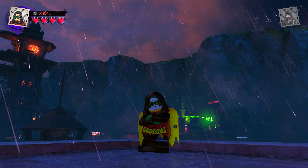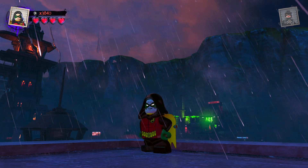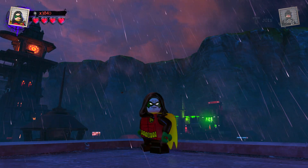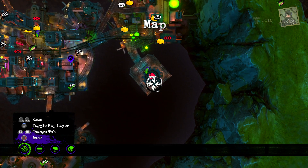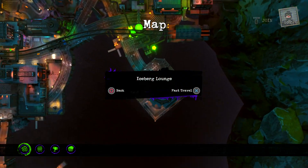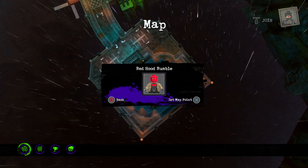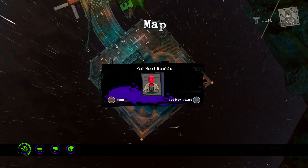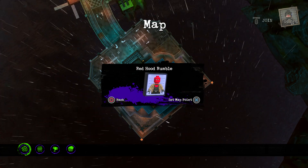What's happening everyone, Gaming for Life here, and today we're going to be unlocking Red Hood. This is going to be a boss battle we're going against, so it's gonna be another awesome boss battle. We can fast travel there but it'd be more fun if I just glide there. Red Hood Rumble is the name of it.